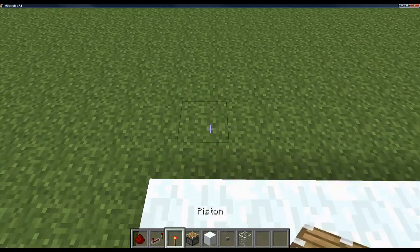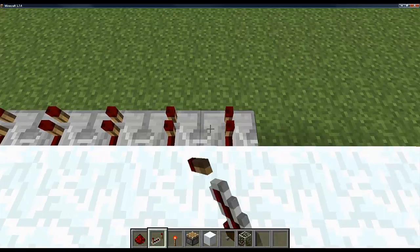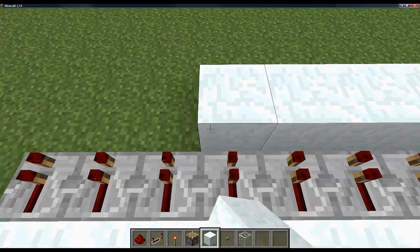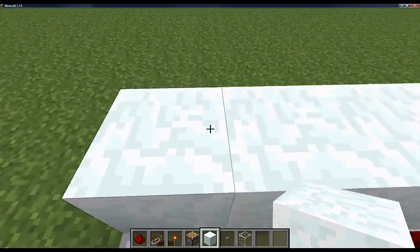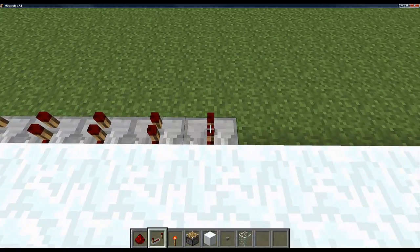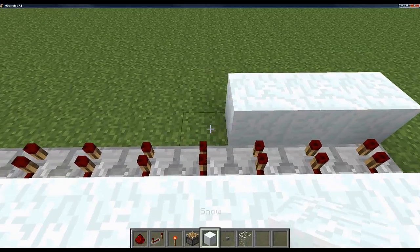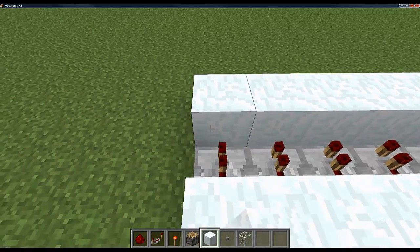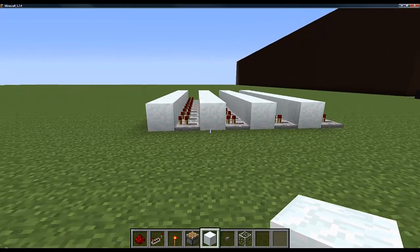After we've done that, we're going to get another line of repeaters just in front of it. Carefully place them to make sure you haven't got any tick pulse issues. Then we're going to get some more repeaters, put these down again, then get more blocks. So you've got repeater, block, repeater, block, repeater, block, repeater, block.